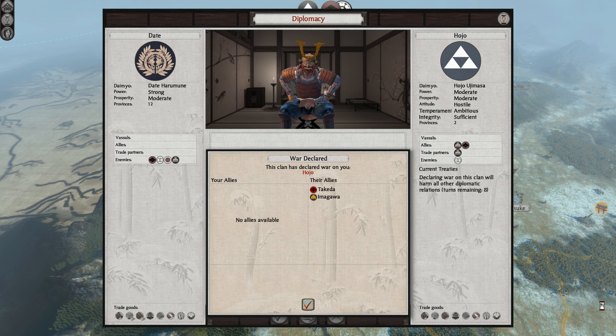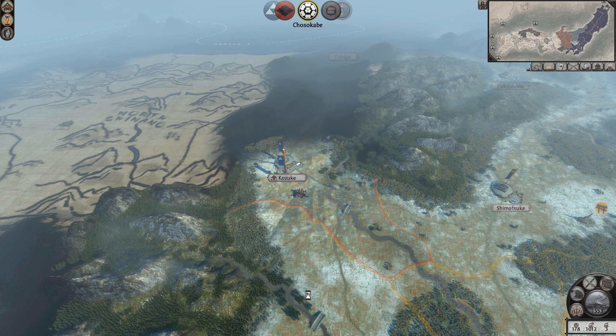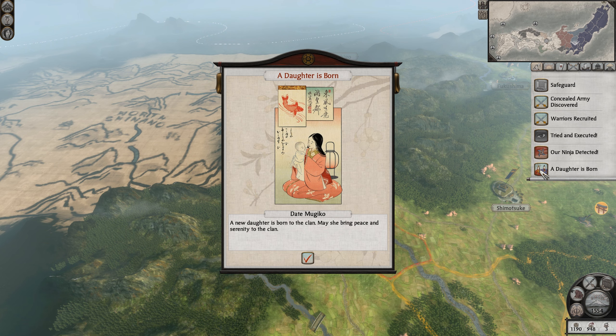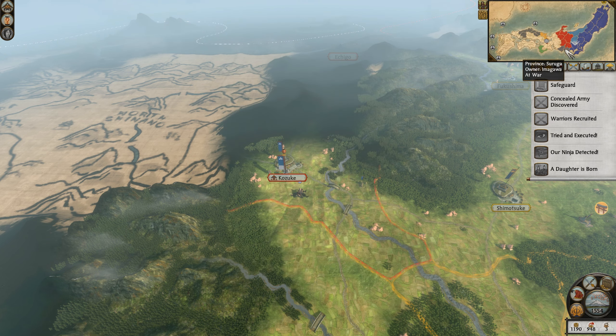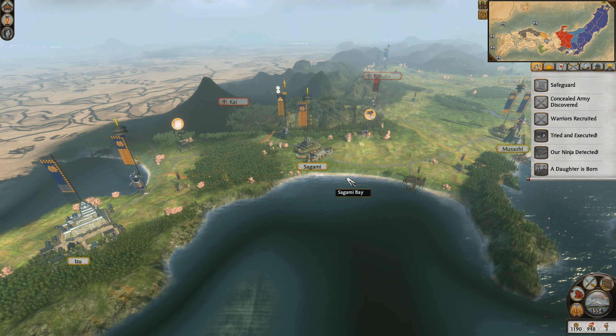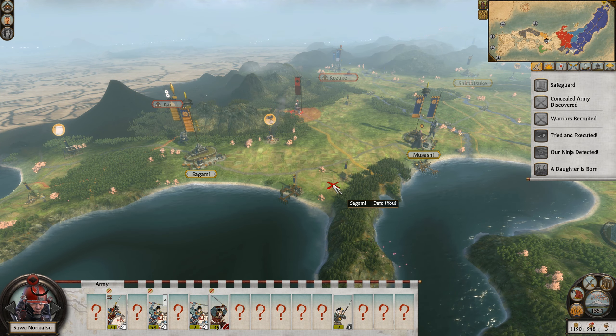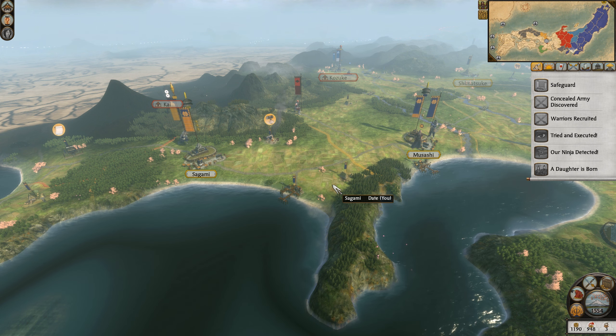The Hojo clan actually declared war upon us. Okay, that doesn't surprise me — I thought that was probably only going to happen, it was just a matter of time. So we've got to watch out for our northern border now. Should we just rush the Imugawa? Oh, a Date daughter was born. It looks like the Takeda clan have moved up an army here.